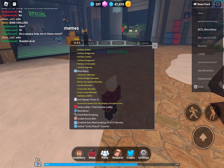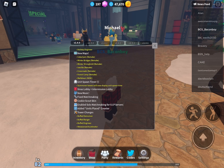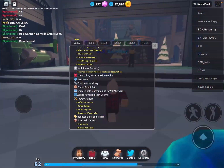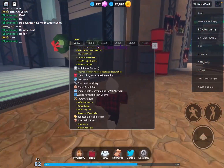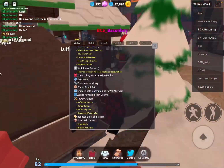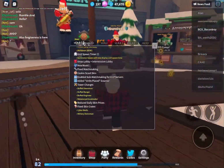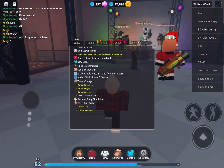Unit spawn timer — summer towers will now display unit spawn time. New Christmas lobby and intermission lobby with new music. Fixed matchmaking, cookie scout skin enabled, solo matchmaking for VIP added, units place counter. Tower changes: buff Dino Man, buff Ranger, buff Engineer, rebalance Accelerator. Wait — is that a debuff? I think it's actually buffed. It was doing 25 damage at max, now it's doing 35 damage, but it's 30,000 cost without the DJ; with the DJ it's 24,000 for the max. So it got buffed and also had some rebalancing.